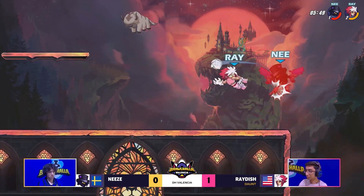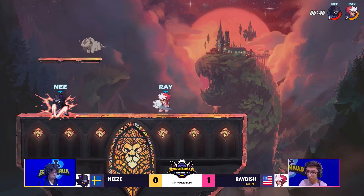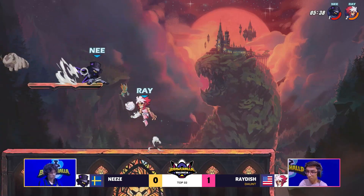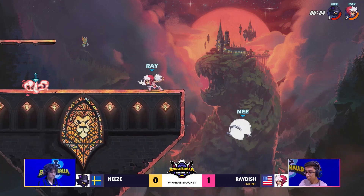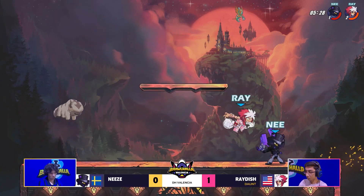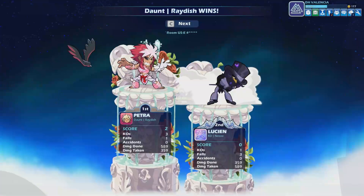The damage is okay, but at this point he's so far behind that the damage build he has to get has to be near perfect. Does hit the unarmed recovery there to get back on the stage — has Guitars in his hands. This is his final stock here in game number two, and cannot afford to get hit much more than this. Nice little nair there, side air — and that'll do it. Raidish up 2-0 over Knees.